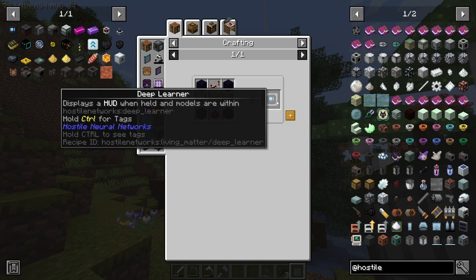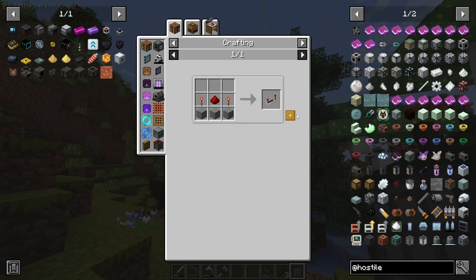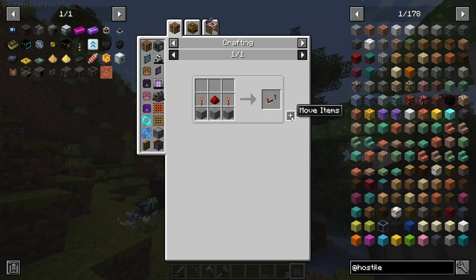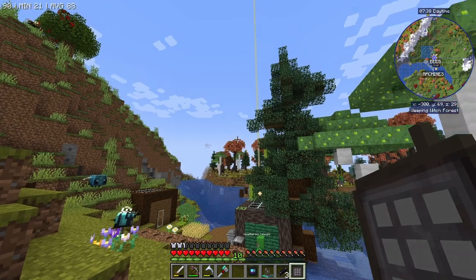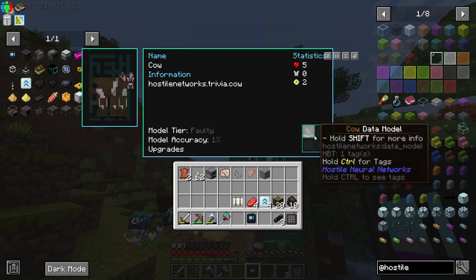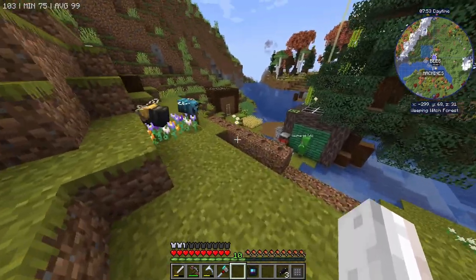This guy here is the deep learner — it displays a HUD when held and models are within it. We need some redstone repeaters and obsidian; there's a glass pane in the middle and a little bit of redstone at the bottom. Deep learner crafted. We open it and place a data model in here — you can actually hold four of these. It'll tell you interesting things and confirm: upgrade to basic in 6 kills. So we're going to have to kill six cows before doing that.